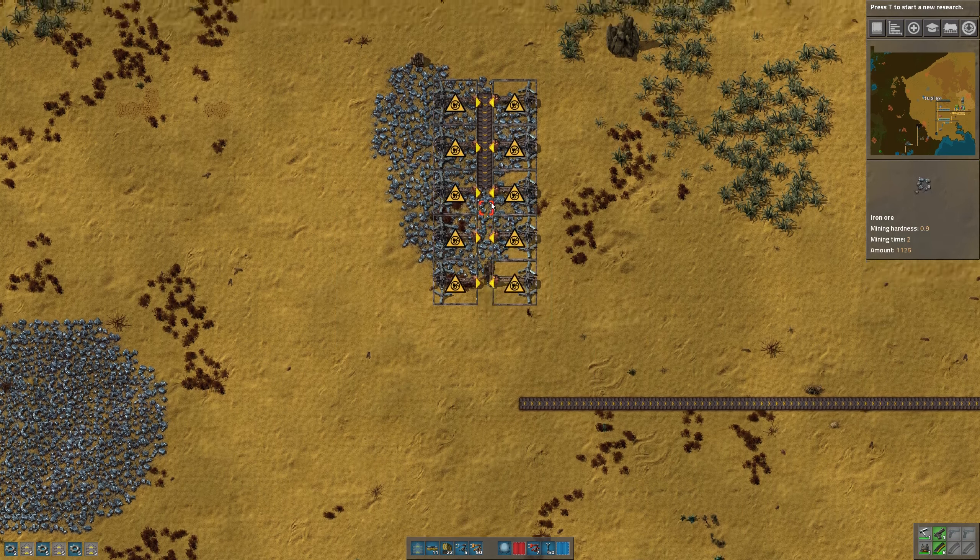We need a few more belts. We'll go ahead and handcraft those for now, and then we'll go back and get some more at the base. And then we put in our power. Let's make a few more drills just so that we can completely cover this patch and extract everything we can get from it. And then we'll run the power over from here as well to tap into our power supply like that.